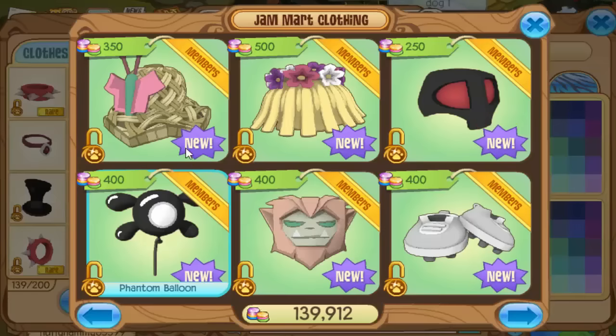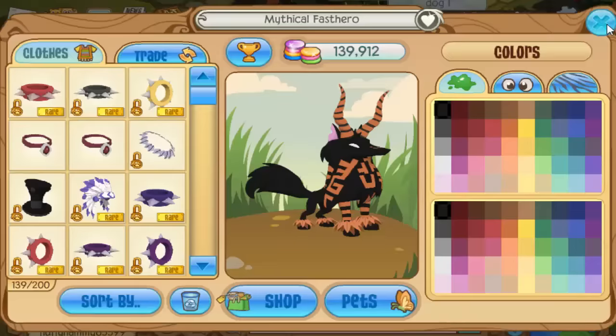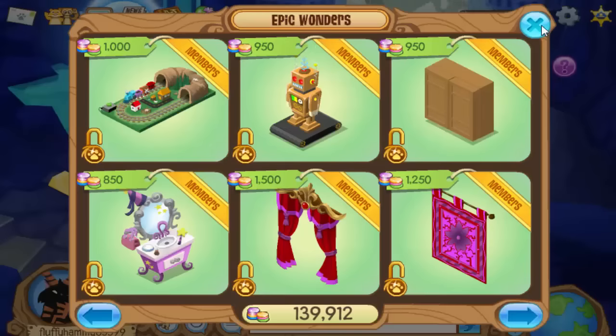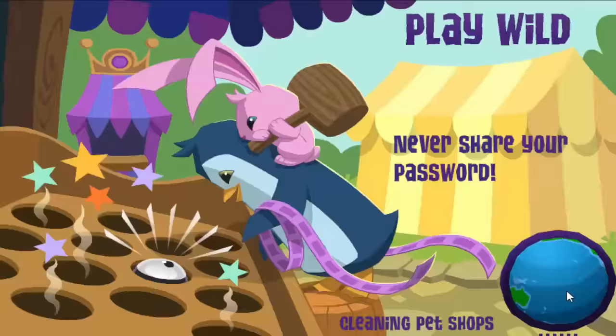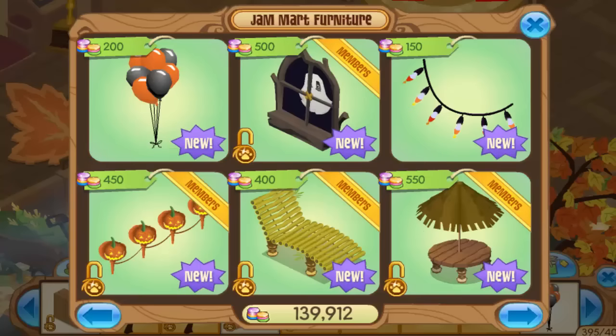One thing that I really recommend, and I actually do this myself, is buy items as soon as they come out — even buy every single color if you can. This is because Animal Jam HQ could have made a mistake on the item and take them out of stores, so that means you'll have one of the few so-called glitched items. Examples of these items are glitched rings and ornament earrings.